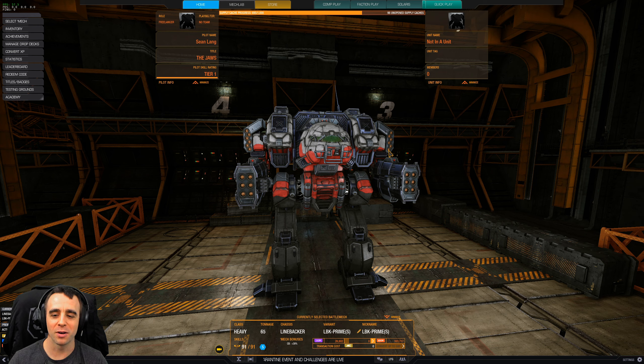Because you have the SRMs mounted on arms, you have a lot of flexibility to aim and track faster targets, which is quite nice when going after lights and mediums. So let's dive into the mech lab, then the skill tree, and then we'll showcase some gameplay.